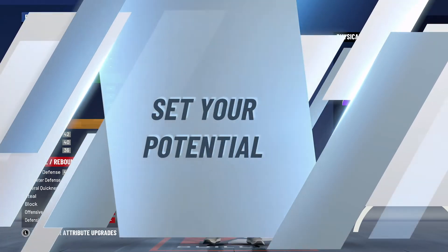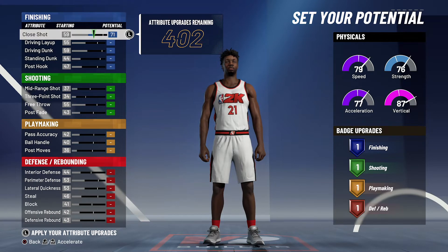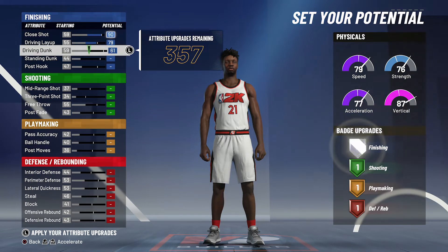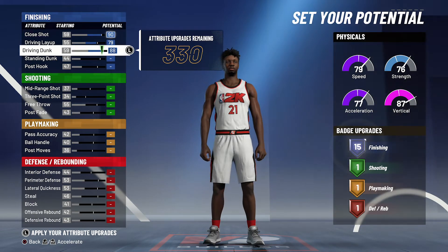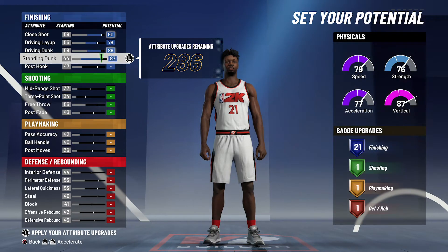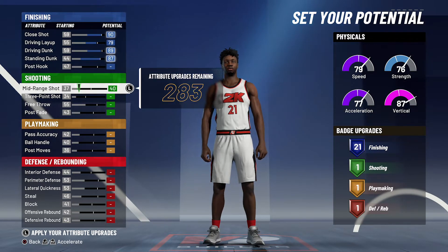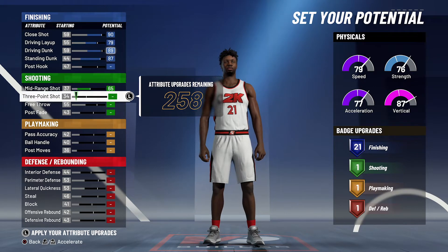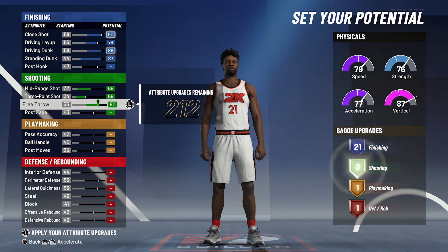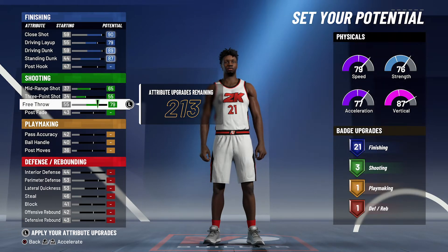For the attributes, you're gonna bring your close shot up to a 90, your driving layup up to a 79, your driving dunk up to an 89, and your standing dunk up to an 87. That's going to give you 21 finishing badges. For shooting, you're gonna bring your mid-range shot up to the max, your three-point shot up to the max, and your free throw up to a 79, and that's going to give you three shooting badges.